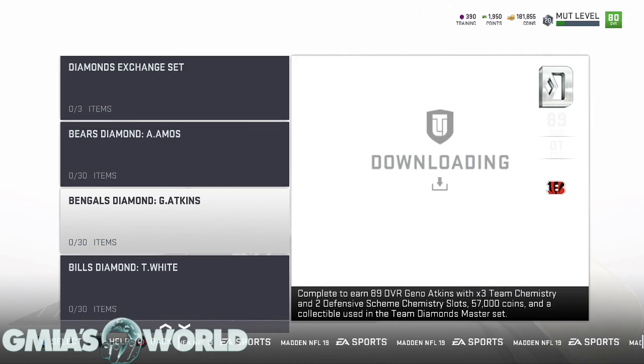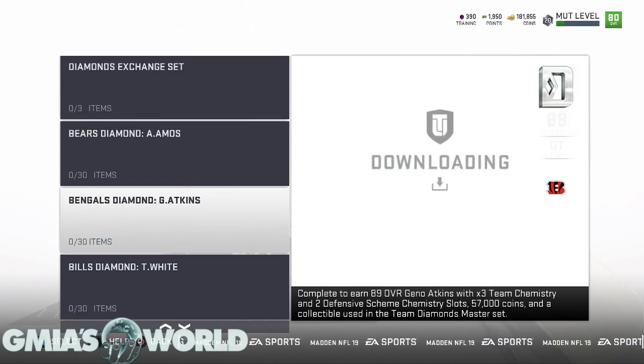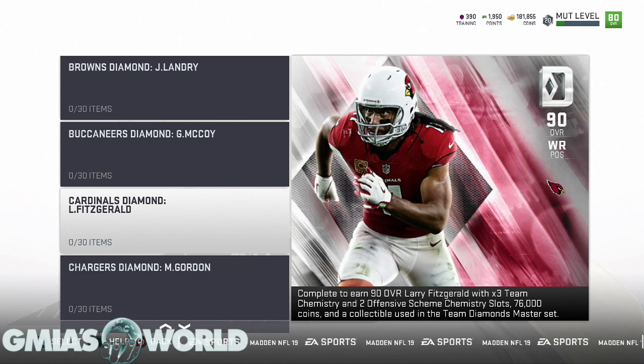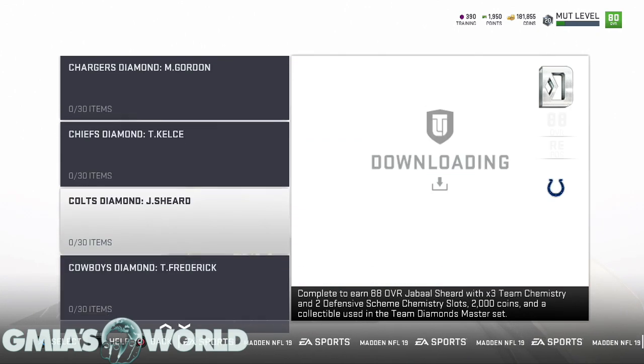Going through the teams — you've got Adrian Amos, Atkins White, Chris Harris Jr. You can see the overalls vary. If you're building a team and you want specific players like Landry, it might be in your best interest to look because the cost is going to commensurate depending on the player. Some guys are very slow and not everyone's going to be going after them, because when you start off in Madden Ultimate Team you're primarily looking for speed.